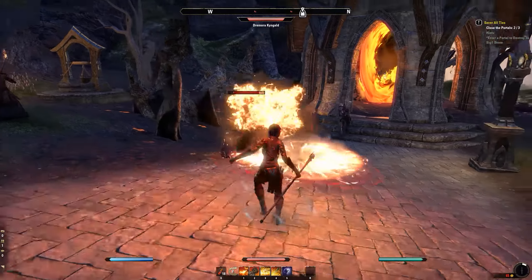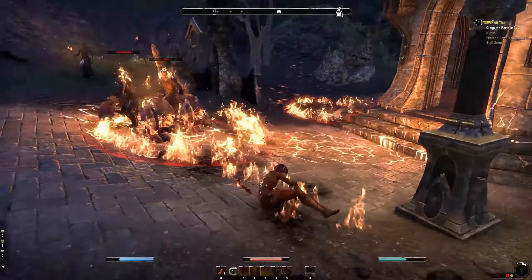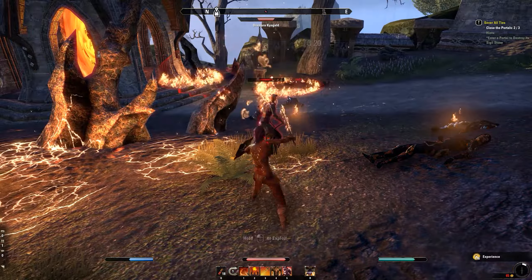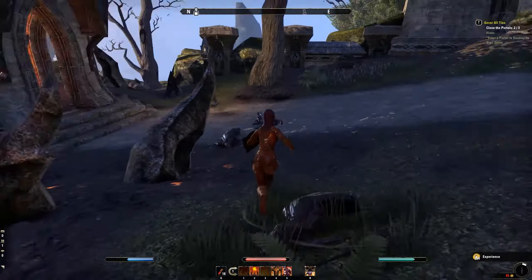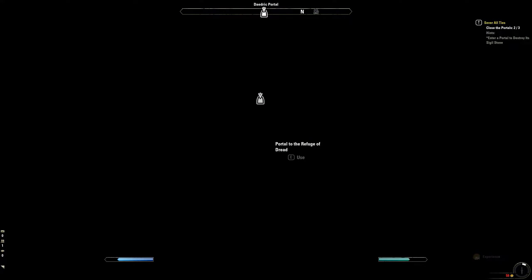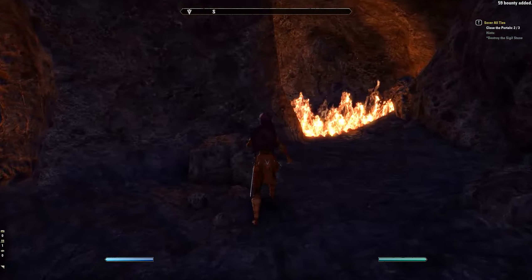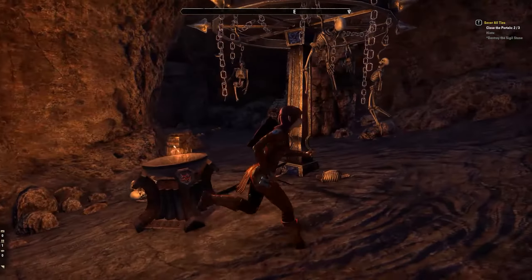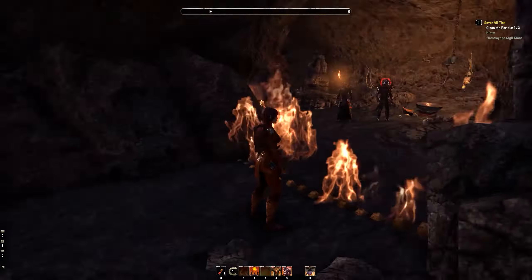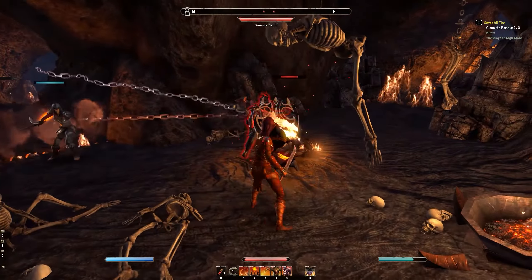What is that guy doing? Okay, we've killed them all — into the portal we go. Enter the portal and destroy a sigil stone — the third one. We're avoiding these flame things even though I feel like I should just be able to walk through them being a Dragon Knight, but apparently not, which is kind of disappointing.